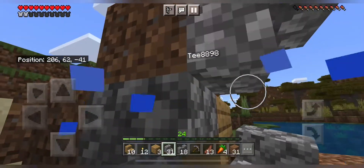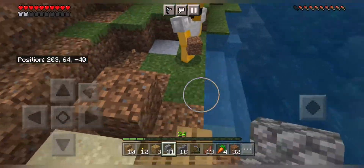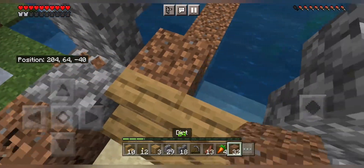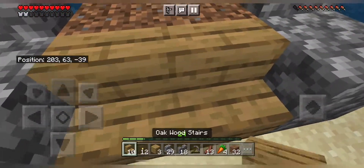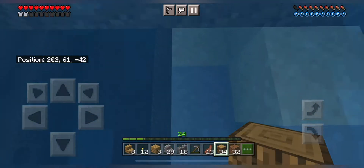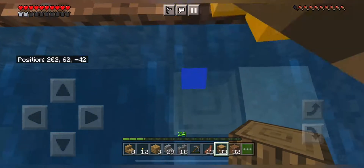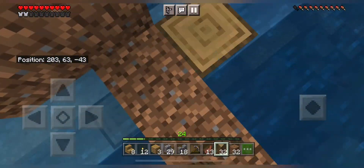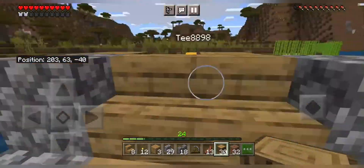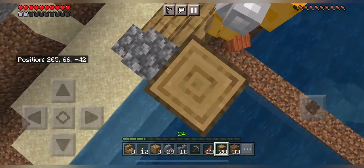Thank you T. And at the other side too. Let's break this third block — one, two, nice. Now I'm gonna place the oak wood stair on this and do the column. Get out of the way T, it's so annoying. Is that enough? No, another one. Yes, like this. And this side, alright.